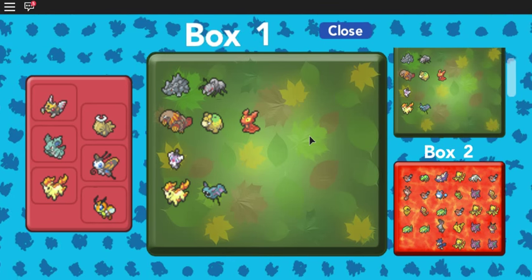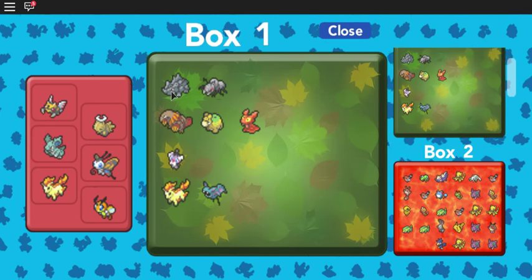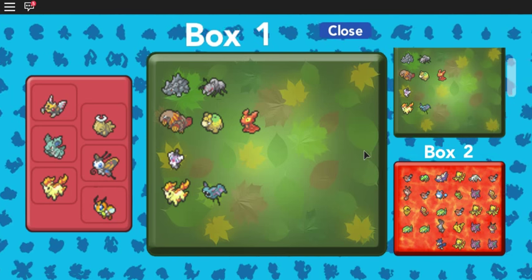Now for Defense, I would go to Route 6 and battle Rhyhorn and Durant. Rhyhorn will give you 1 Defense EV per battle, while Durant will give you 2 Defense EVs per battle.